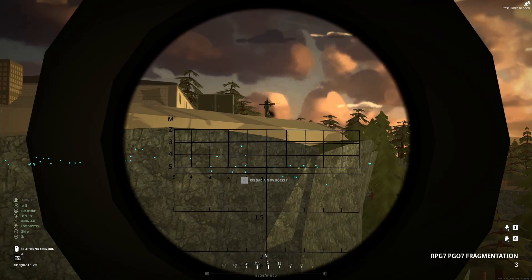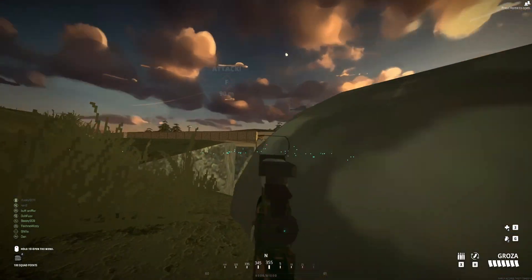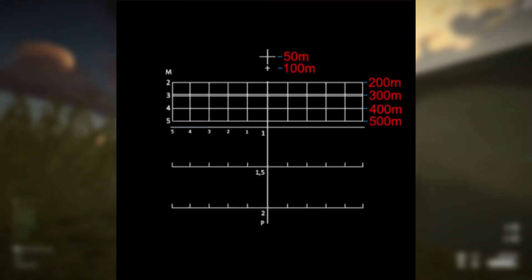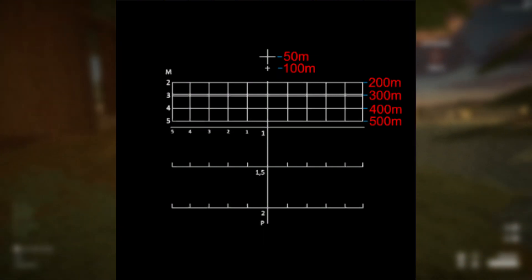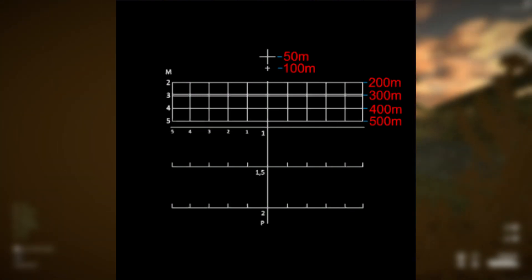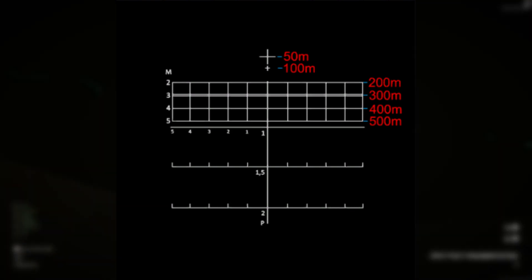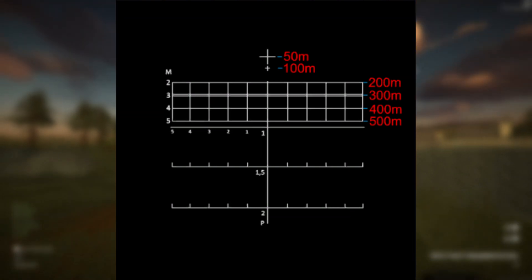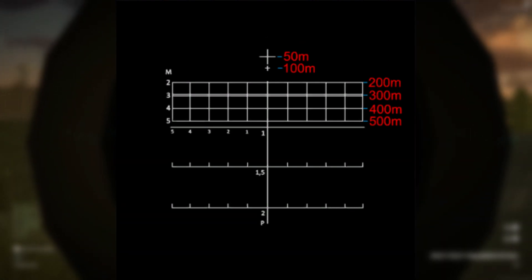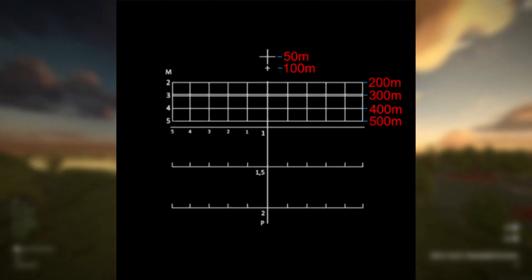Each RPG has its own drop-off characteristics, so let's take a look at those. The Fragmentation RPG and Heat Explosive have identical drop-offs: the center of the big crosshair is 50 meters, the top of the big crosshair is point blank or zero meters, down to the small crosshair where the center will be 100 meters, and every tick from there is another 100 meters. So the two hash would be 200 meters, three hash 300, and so forth. The 1.5 and two hashes represent 1,500 and 2,000 meters, although that surpasses the maximum range before the rocket despawns at 500 meters, so don't really worry about those hashes.